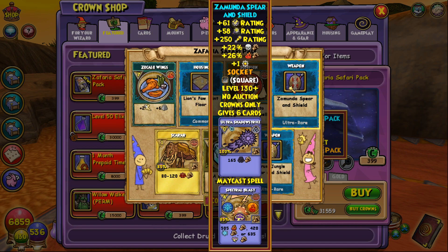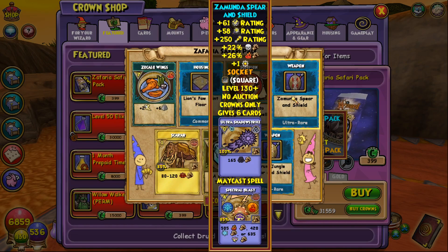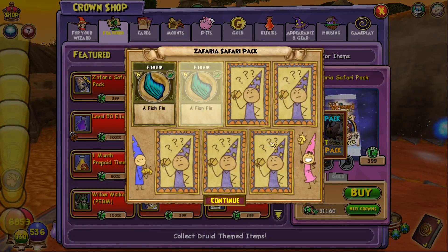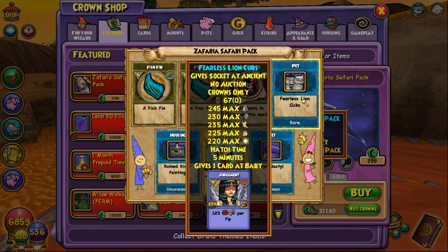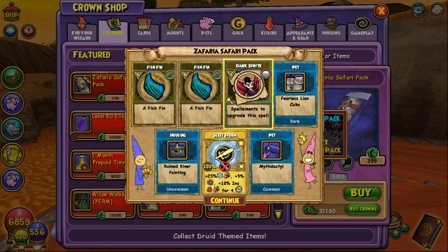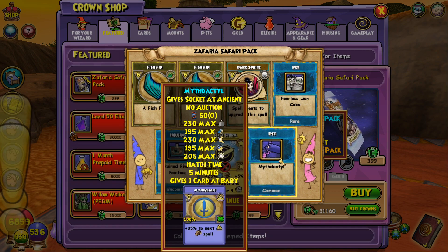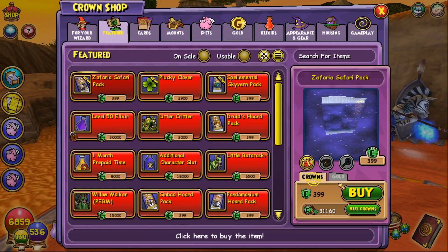Fire gets more damage, which has been happening with new gear. For storm, the wand gives 7% storm damage plus 17% universal — so 24% total damage from this wand. We pretty much got all three wands. There's also another new pet — fearless lion cubs — and we saw dark sprite, a fish fin, and a bunch of other pets hatching, probably myth dactyls and the boar.